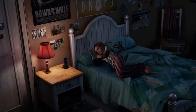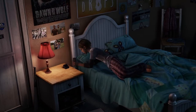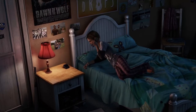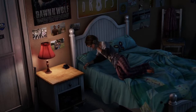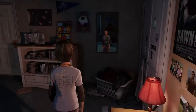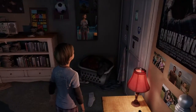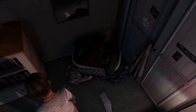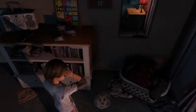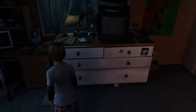Oh, that baby girl. Naughty Dog are so good at setting up characters. Exploring Sarah's room — there's a phone, a poster for a film called 'Dawn of the Wolf,' football memorabilia, laundry on the floor. I should be going to the prompt rather than just examining the room.